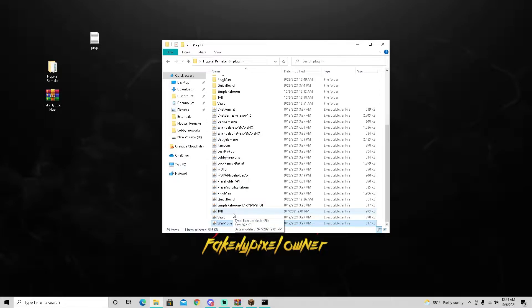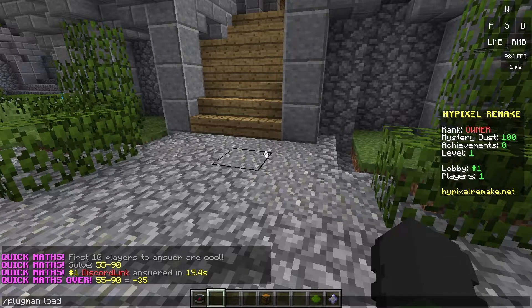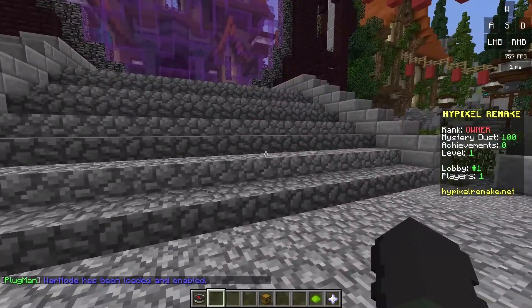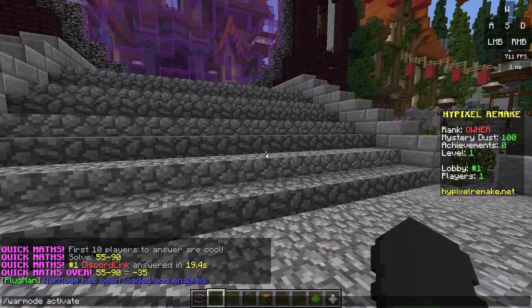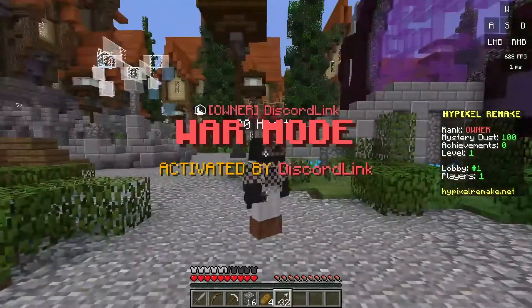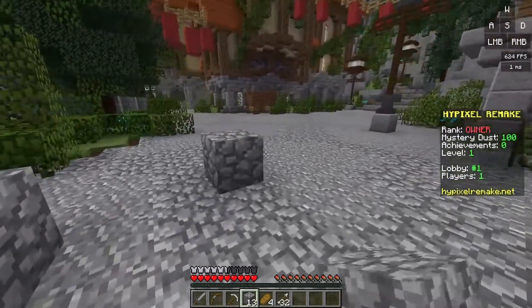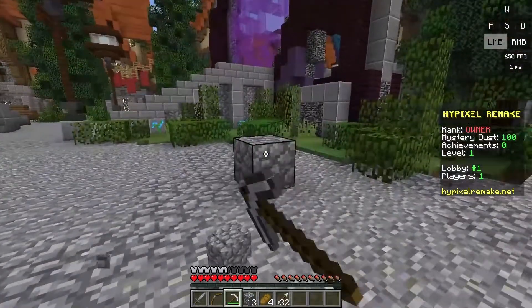Another cool admin command is war mode. We've added kaboom, we've added quick maths, and now we're going to be adding war mode. If you guys don't know what war mode is, basically if an admin does slash war mode activate on Hypixel, it'll turn the lobby into a war mode. Go ahead and put it in your plugins folder, do plug-in load war mode. Do slash war mode activate - war mode activated by discord link - and you guys can see we have armor and all these items, which is exactly like Hypixel. Now you can place blocks and break blocks.